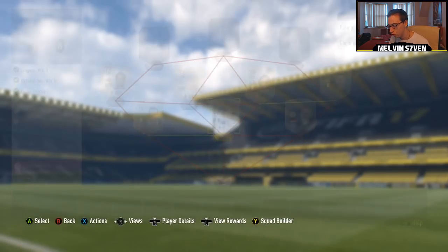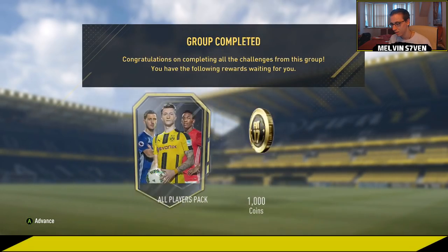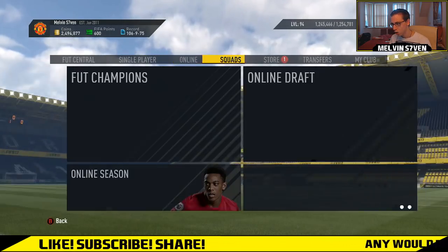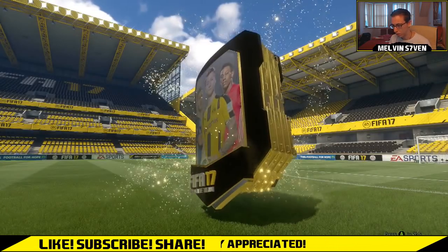Anyway, here we go — submit that team, get the old players pack. I think this is the four gold, four silver and four bronze player pack, yeah I believe it is — 1000 coins as well. So we'll see what we get. Hopefully it's been worth it. Roughly that's probably going to cost you about 3k max.